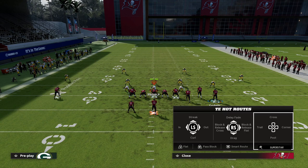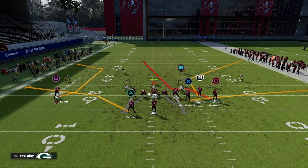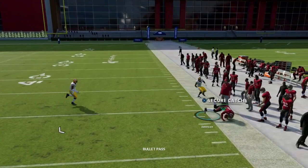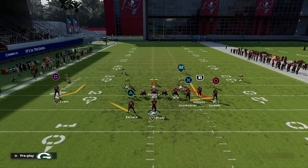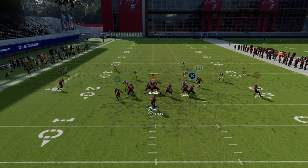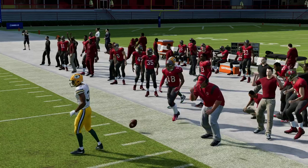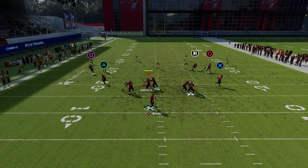You can put your tight end on a flat, and then you could actually take this Z Spot and Go route and motion it out and snap it. A lot of times if they're in Cover 3 you'll see this will fall back. You can still have the corner without having to have a fade route. If you want a fade route, just do something like this - this is a really really good route.